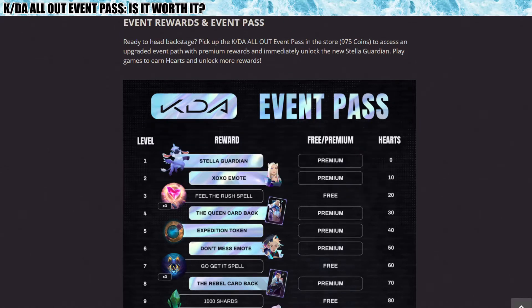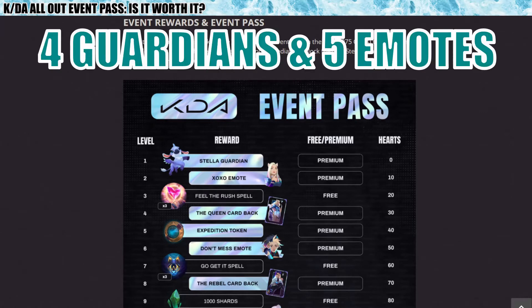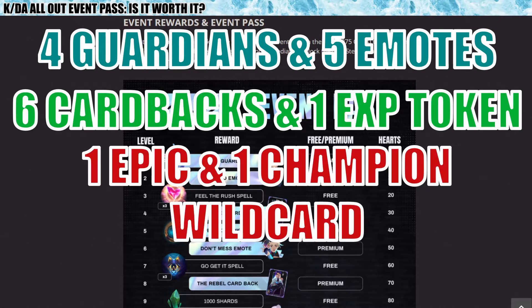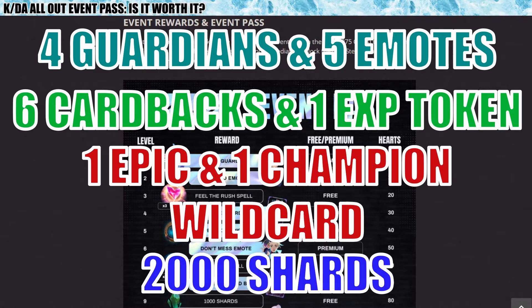Now I'm going to go over what you get in the premium event pass. You get 4 guardians, 5 emotes, 6 card backs, 1 expedition token, 1 epic wildcard, 1 champion wildcard, and 2,000 shards.